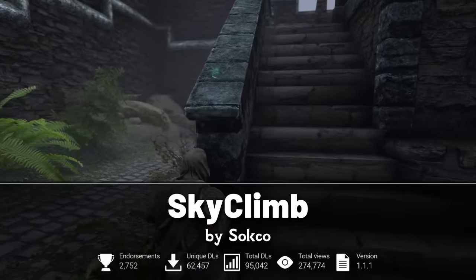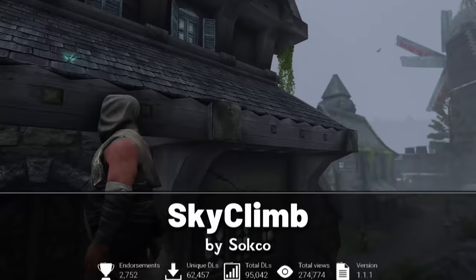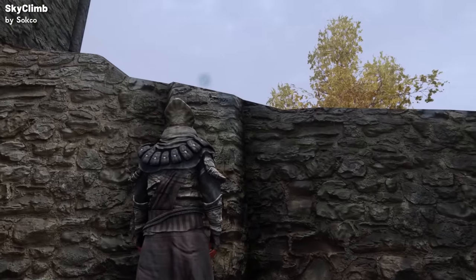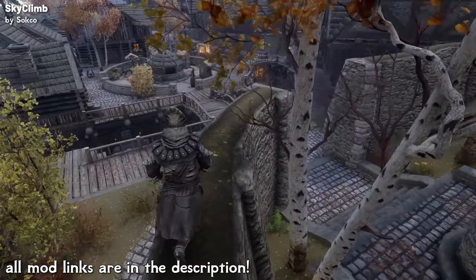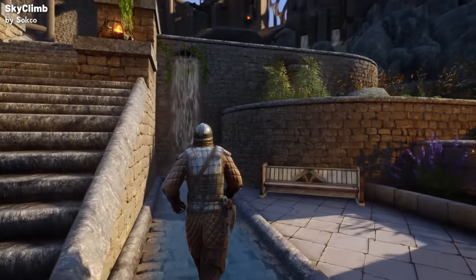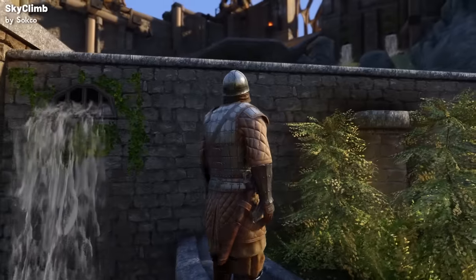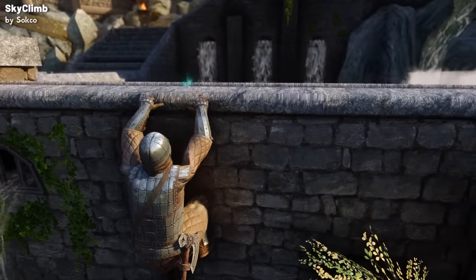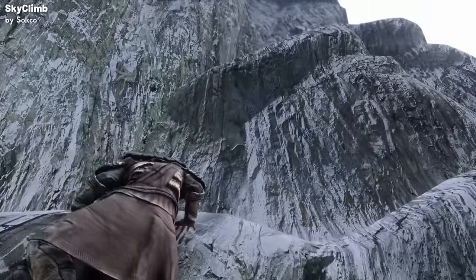We're first going to look at Sky Climb, which isn't just about adding new animations. Sky Climb introduces a true climbing mechanic into Skyrim. Using the animations from EVG Traversal, Sky Climb allows players to climb almost anything. As you approach any wall or cliff with a reachable ledge, you can watch for a blue indicator signaling that it's climbable, and then all you need to do is press the jump button and you're climbing. You can now truly climb to the top of that mountain and it opens up new strategies for gameplay.